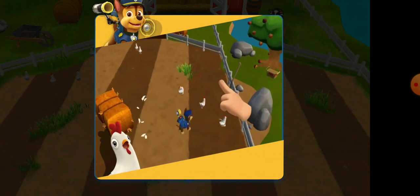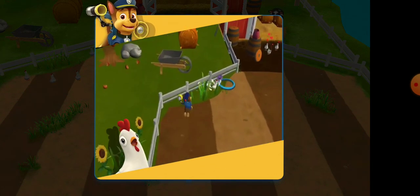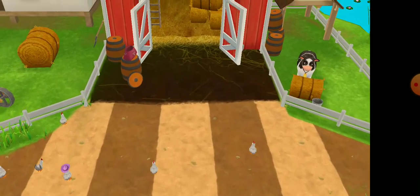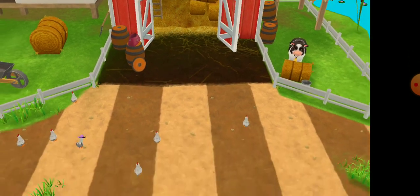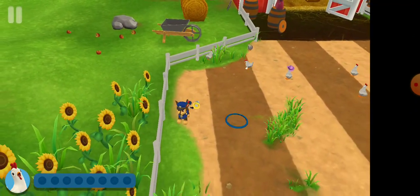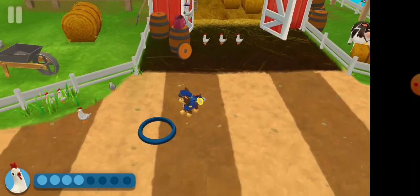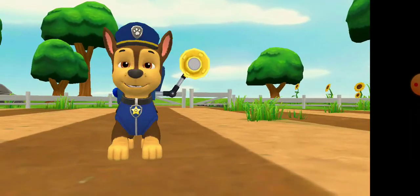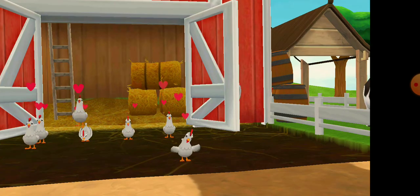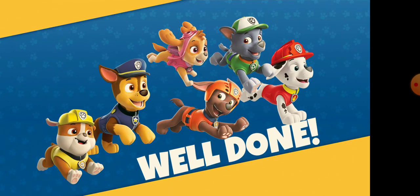Tap on the screen to move Chase around the field. When Chase gets close, the chickens will move away from it. Get them to move back into their coop. This is the chicken coop. Find all the chickens and bring them back to the coop. Don't worry if they split up — you can go back and get them later. Hey, it's Chickaletta! Hi, Chickaletta. Great work, pups. Farmer Yumi will be happy.